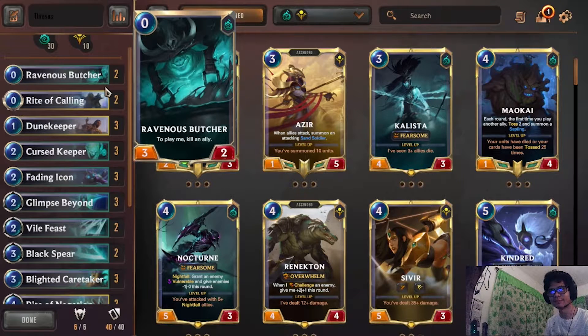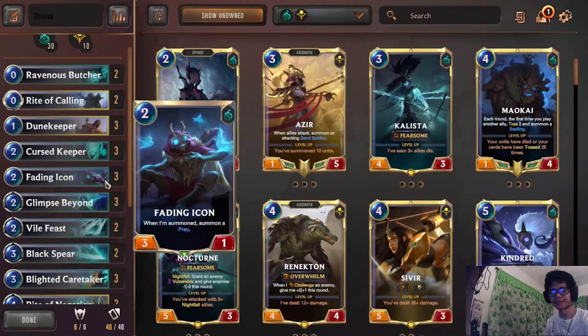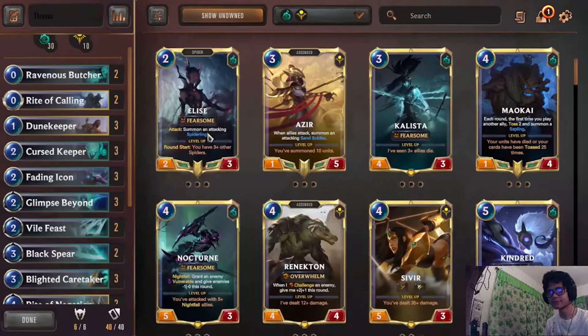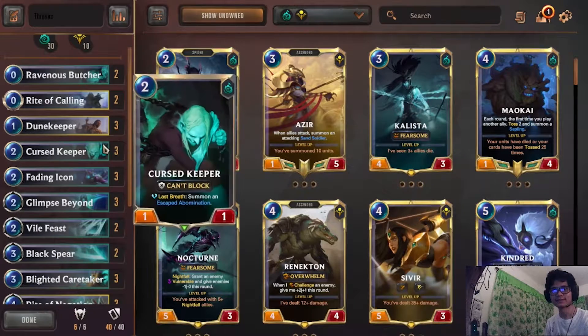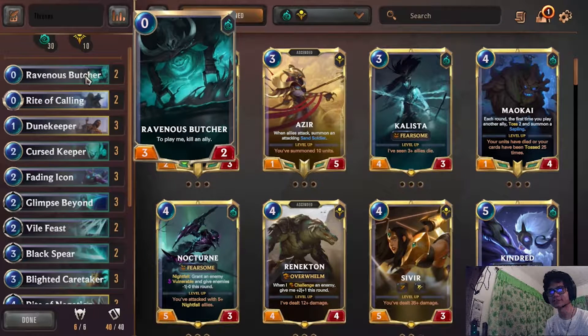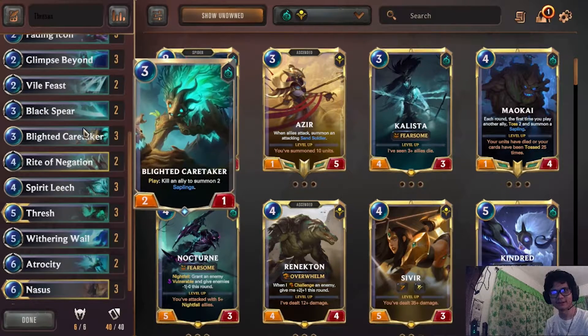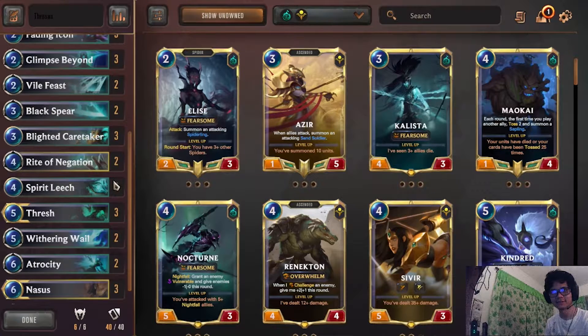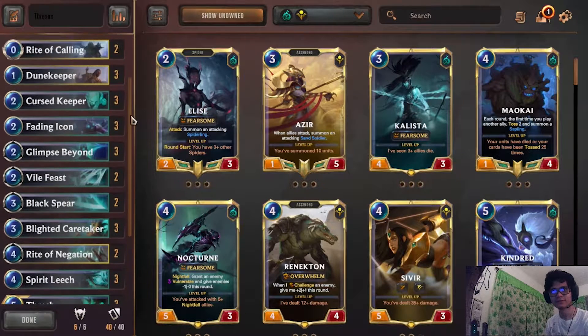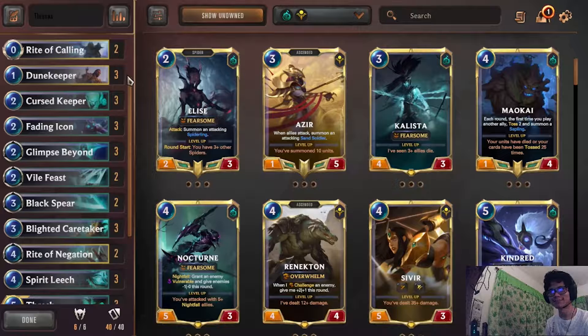First, let's talk about the sacrifices. Curse Keeper and Fading Icon, as well as Doom Keeper's Sand Soldier that it generates, are all great sacrifice targets for Butcher, Rite of Calling, Lymphs, Vile Feast, Blight Caretaker, and Spirit Leech for our draw tool. Rite of Calling helps us get Thresh or Nasus more consistently, because Nasus is our main win con in this deck.